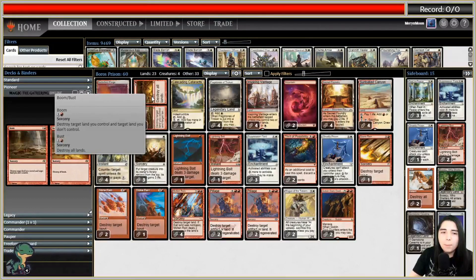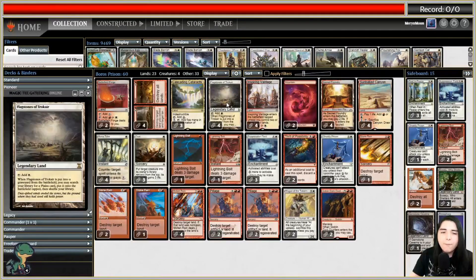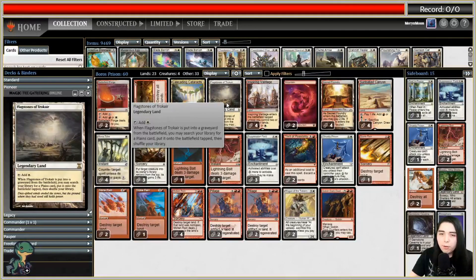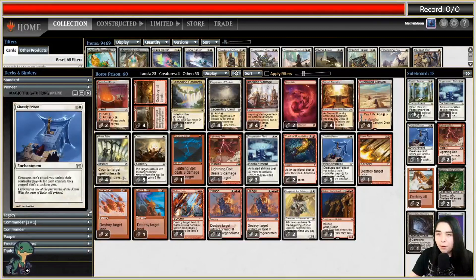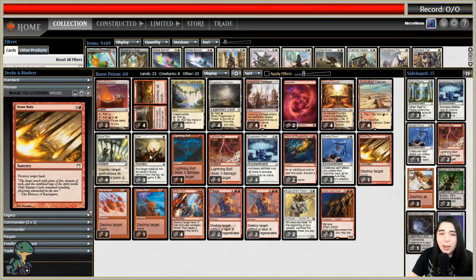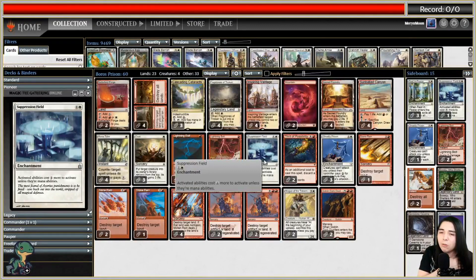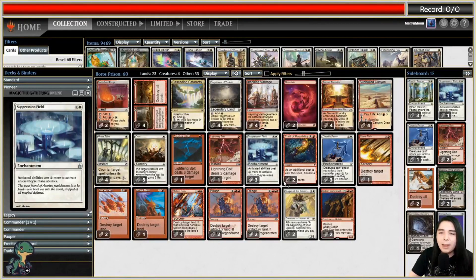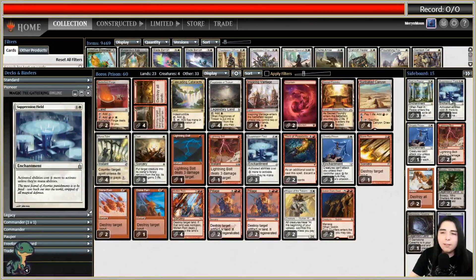Boom/Bust - for those who don't know, it blows up a land you control and a land the opponent controls. You might think it could backfire, but it really doesn't because Cascading Cataracts is indestructible, and Flagstones of Trokair - if it dies you go fetch a Plains. So it doesn't really hurt to blow those up. The sideboard has Rest in Peace, Suppression Field in addition to the main deck copies, which makes activated abilities cost two more.